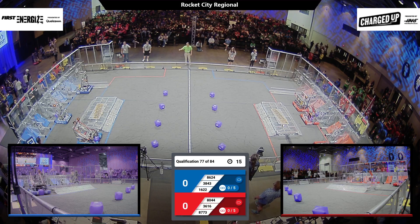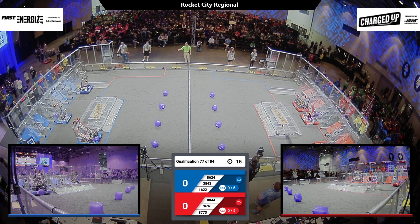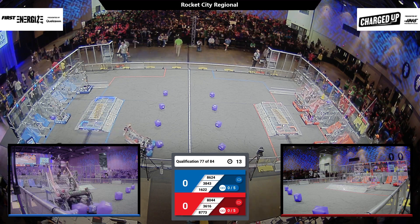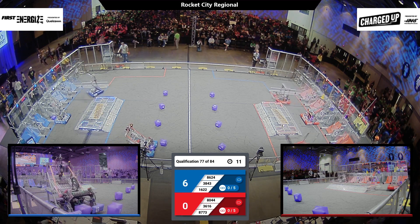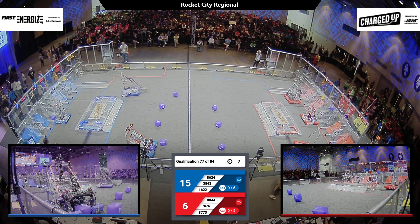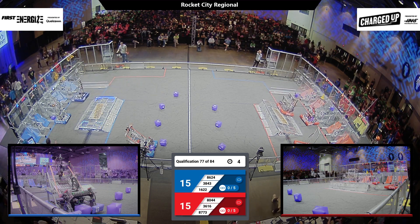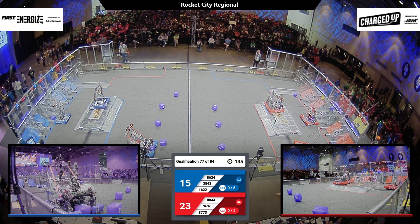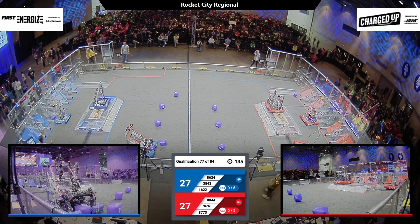This is the beginning in 3, 2, 1, GO! Alright, here we are starting off in this autonomous space. I see a high cone completed from Denim Venom and 3616 Phenomena completing a high Q. 8773, that's the Rams, Robo Rams completing a low Q. Over there on the Blue Alliance side, Team Spider gets the balance in the end along with Denim Venom.